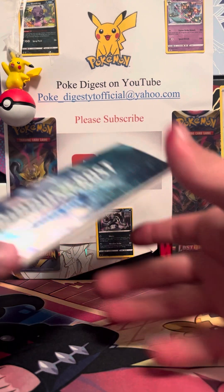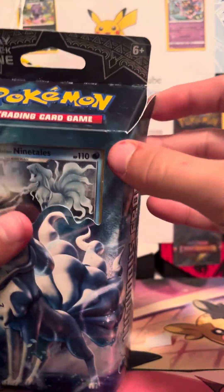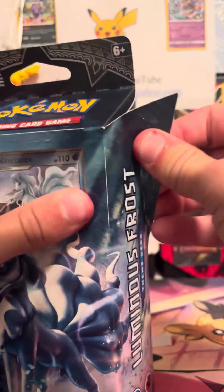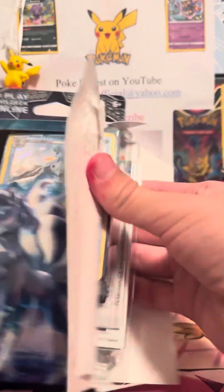Hello, welcome back to another video. So I have a Luminous Frost theme deck here, from Sun and Moon Burning Shadows. We're going to be opening this up and see what's inside. I got this from the Sun and Moon Burning Shadows GX challenge box, and I paid $50 for that. This is $20, so let's just see what's inside.